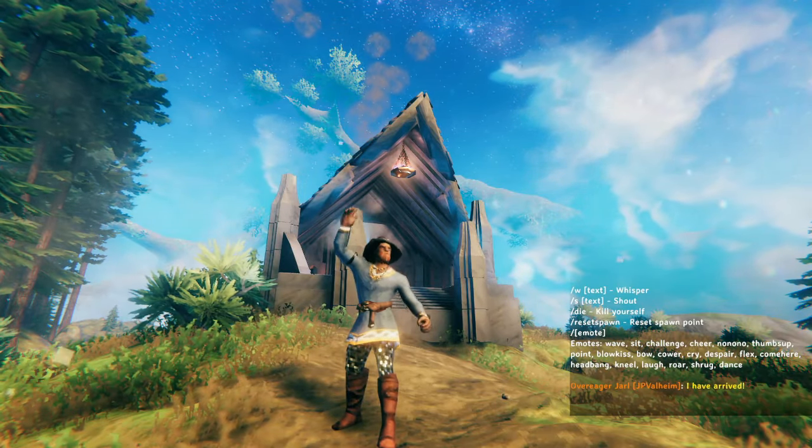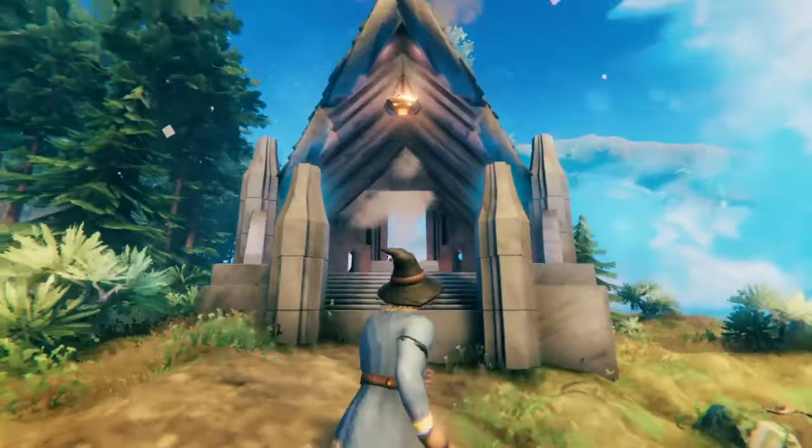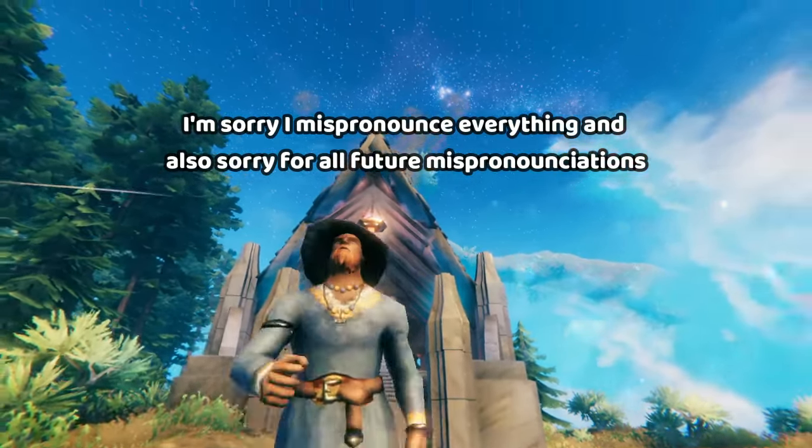Hello everybody, welcome to another Valheim video. Today I'm going to be showing you how you can get Grausten, which is the stone material from the Ashlands, early on in the game.